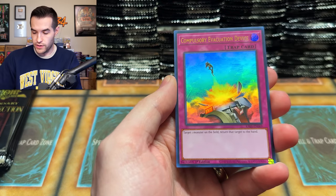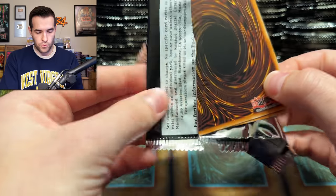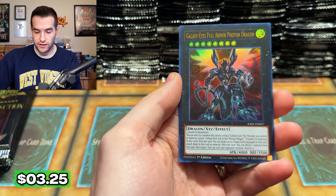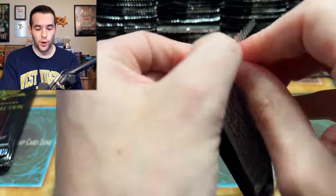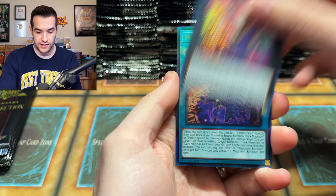Gold Rare — no thank you. We have the Compulsory and Dogmatica. Triple Tactics Talents, Effect Veiler, Rhoda, Galaxy Eyes Full Armor Photon Dragon. Many cards have been opened and many cards will continue to be opened. We already have enough pulls to make up for like 10 core sets. We're still opening — Magician Salvation, Dark Magician stuff going on.